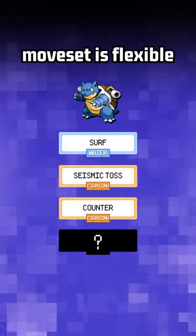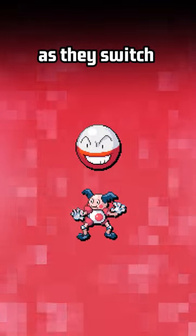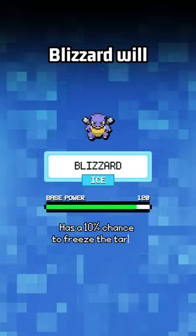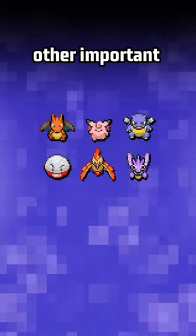Blastoise's final moveset is flexible. Body Slam potentially hinders Mr. Mime or Electrode as they switch into the battlefield. Blizzard will two-hit KO Exeggutor and Fearow, while having a valuable freeze chance against other important targets.